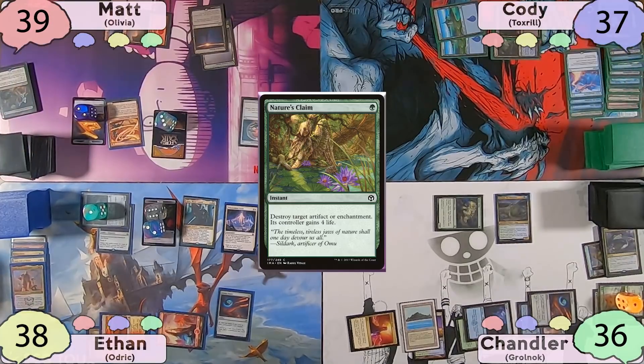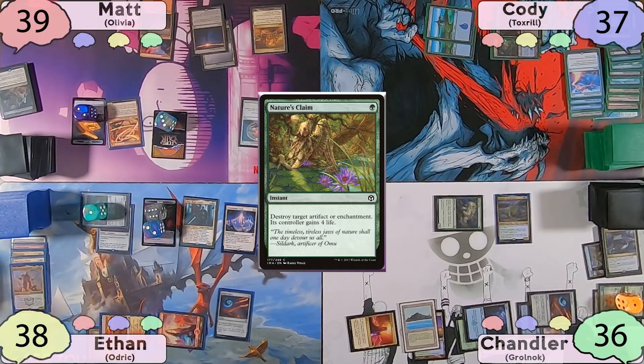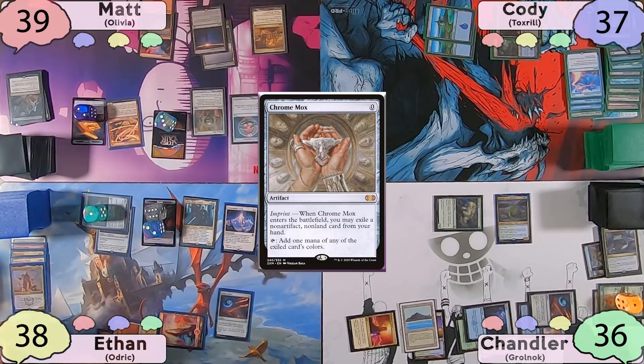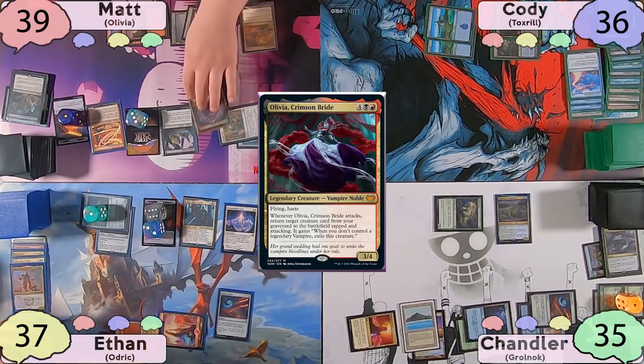That was all on Ethan's end step, so the turn is now Matt's. He'll start off with a City of Brass. After this, he'll cast a Chrome Mox imprinting Living Death, and Reckless Fireweaver will deal a damage to his opponents. He'll cast a Carrion Feeder after this, and then cast his commander, Olivia Crimson Bride.